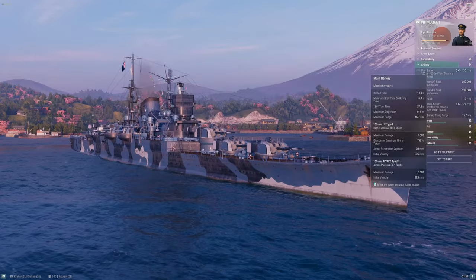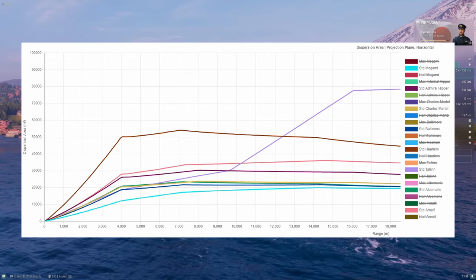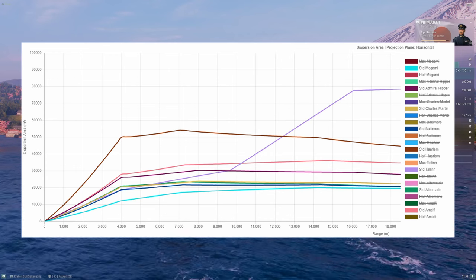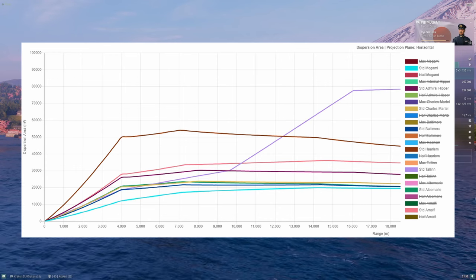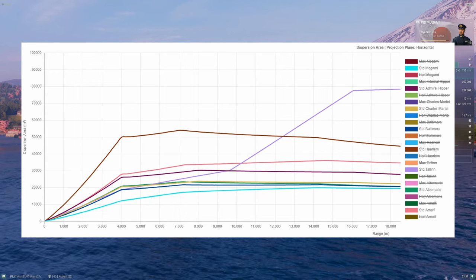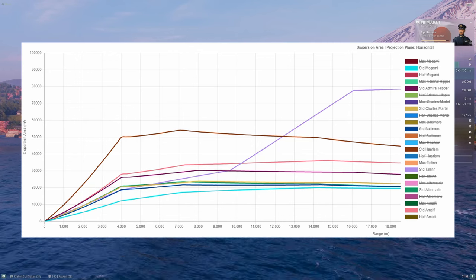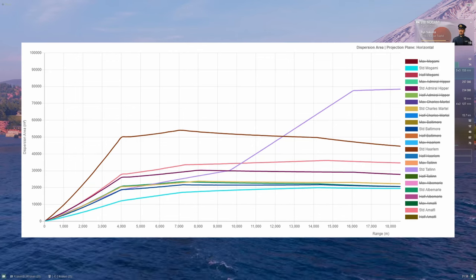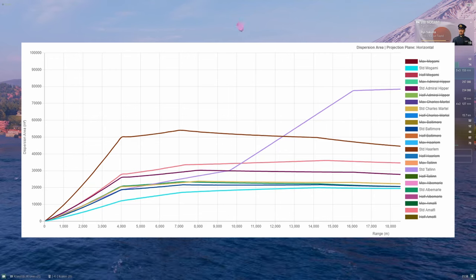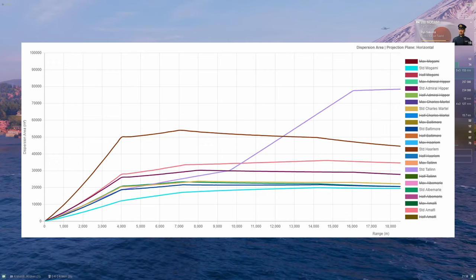The 203s are back to the top of the heap where they belong. On the dispersion ellipse graph, Mogami is king of the heap all the way out to her max range, with Baltimore, Albemarle, and Martel clustered right behind her. Talin is in that pack until about 10 kilometers and then spirals out of control. Hipper and Amalfi are in the second or third tier, and worst in tier remains Harlem for most of her range — likely a balancing mechanic for the airstrikes.